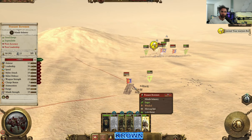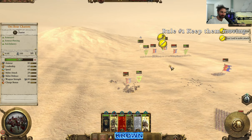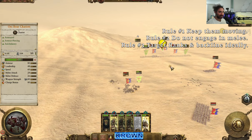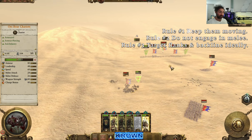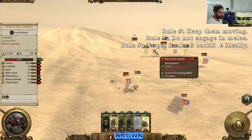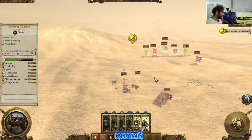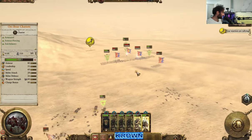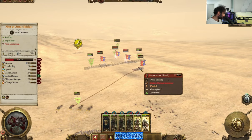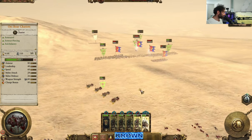That is the three rules of Chariot Club. To summarize: rule number one — keep them moving. Rule number two — do not engage in melee. Rule number three — ideally, we want to target the back lines, the back sides, or the flanks of the enemy. That is where they're really going to maximize their value alongside the other two rules of Chariot Club. And as you can see right here, we'll just finish this one off and get a nice little charge into the backside of these guys to finish them off in the way that they should be finished off.